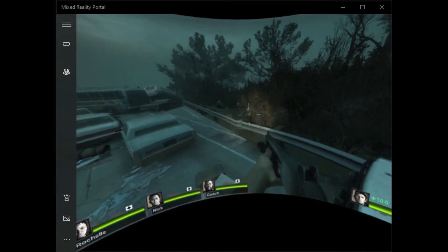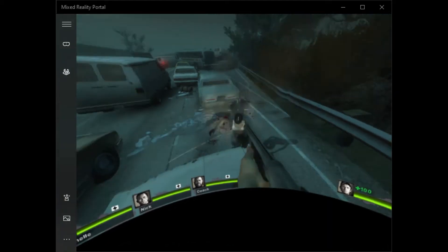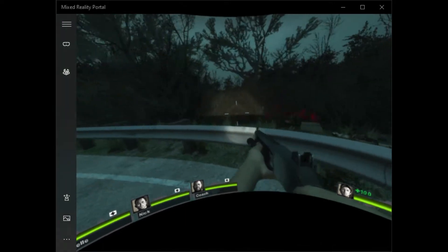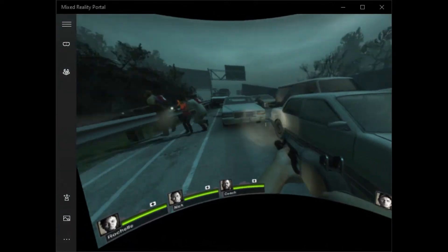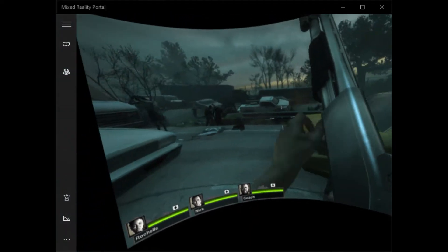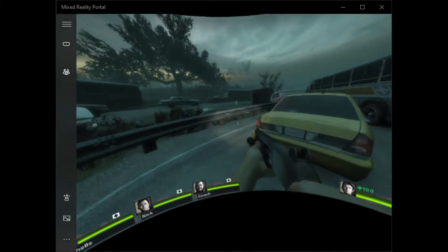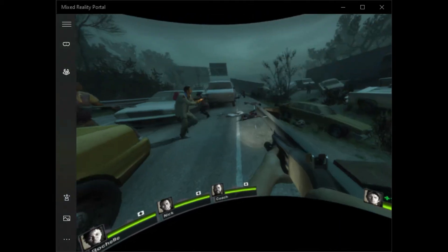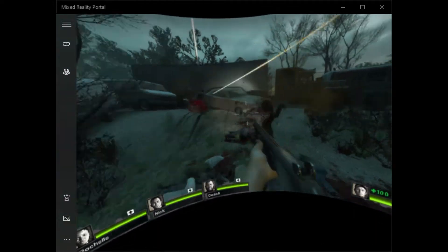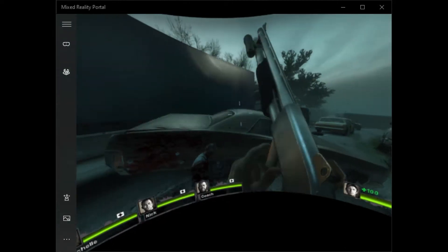The Schwing hack automatically rolls back your drivers to 425.31. So you can play on the latest driver and the game will automatically roll it back while you're playing with Helix Vision.